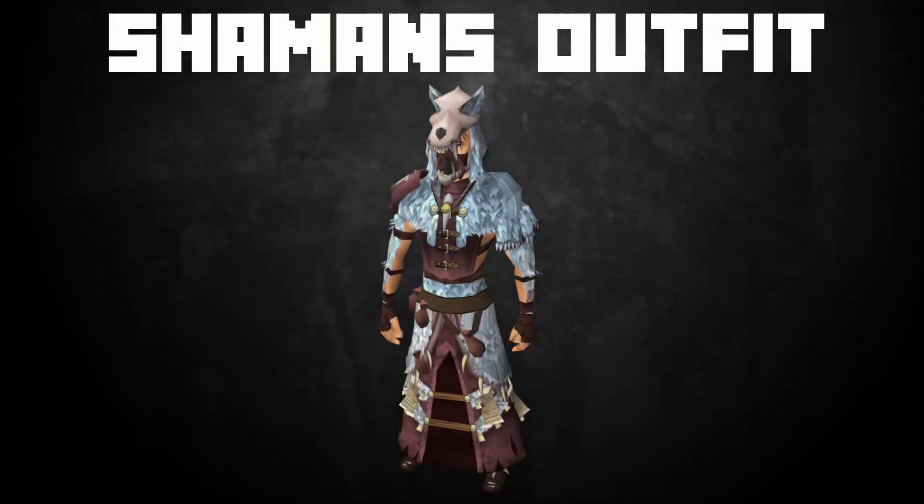The first bonus item is the Shaman's Outfit, which can be obtained from the Treasure Hunter. For every item you wear, you'll get a 1% boost to your experience, and if you wear the whole outfit you'll get a total of 6% — 1% on top for a total of 5 pieces. It's not bad to be using, especially for that bonus experience over time.